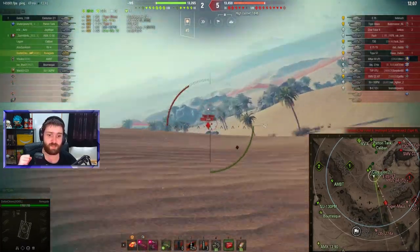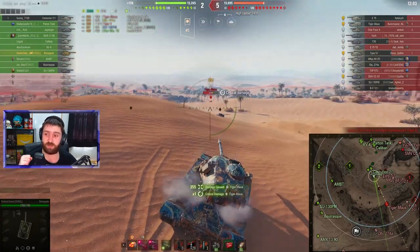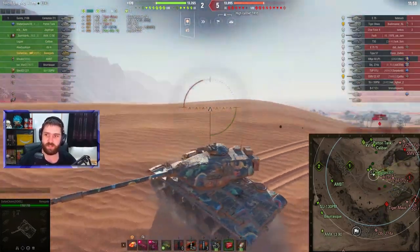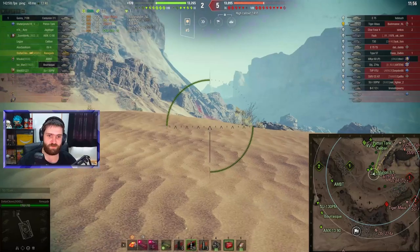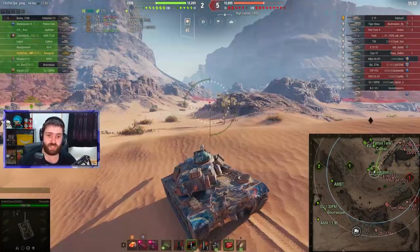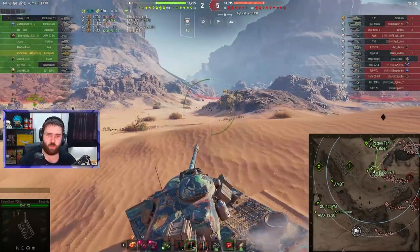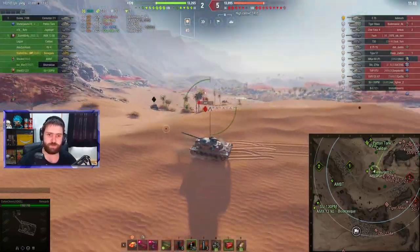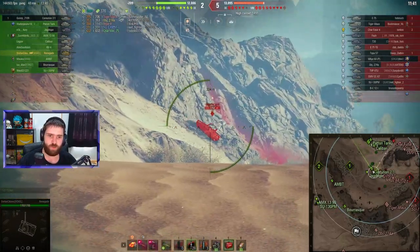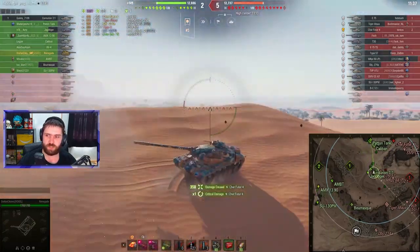Look at the Tiger Mouse actually miss! Can we get a shot into the lower plate? Oh my goodness, I guess you can — if you're Stefan in the Renegade. Up to 3,000 damage already, and the DPM is pretty nice as well. I think it's like 2,100-ish average base DPM. So with that amount of damage per minute, you can go after a lot of vehicles.